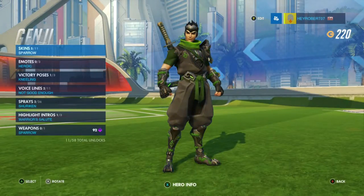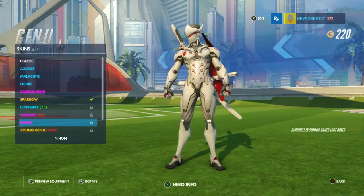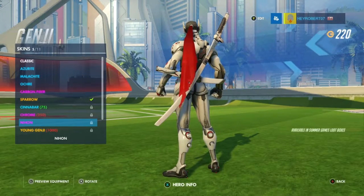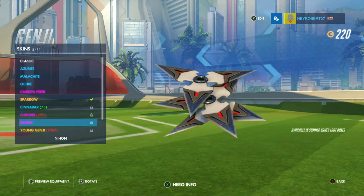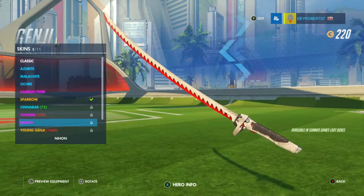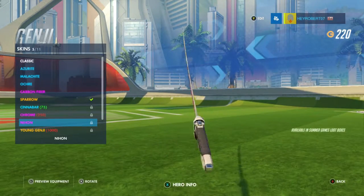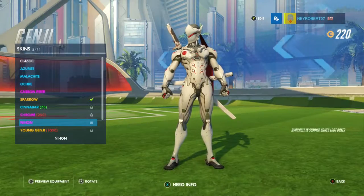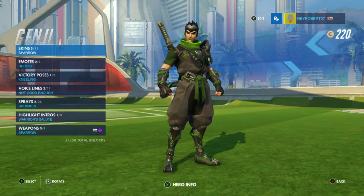Genji's another one who has a country themed skin. I do love the red and white, especially his little cape — whatever thingy on the back. I'll take a look at his shurikens and his sword. Oh, there's red on the blade. Very nice. I love the hint of red everywhere. He doesn't have anything else.